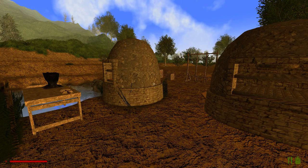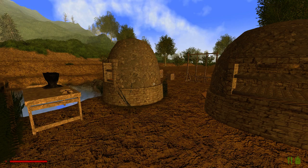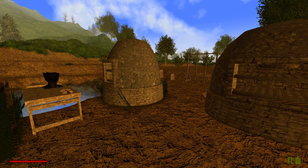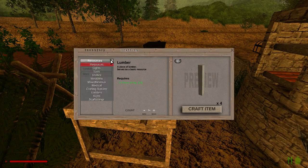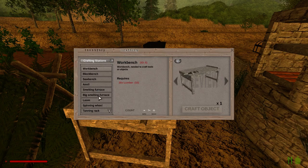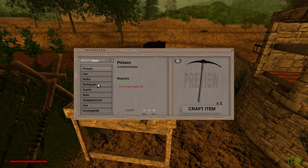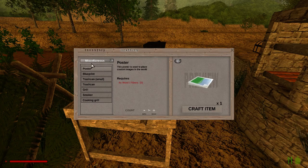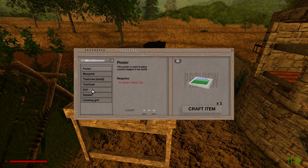Hello and welcome to episode 19 of my Rising World tutorial let's play series. This episode will be looking at the grill smoker and also the cooking grill - we're going to make them and then see how they are used. To make them we go to the workbench. They're under miscellaneous in the workbench. At least I've got the right crafting station - not the forge!